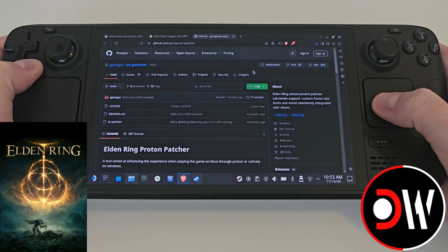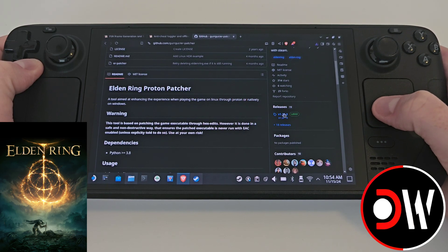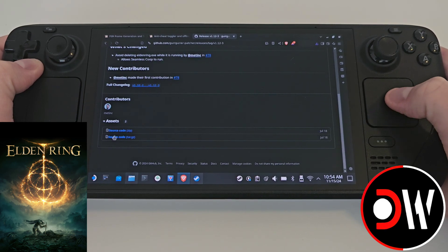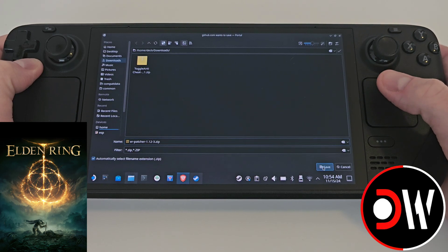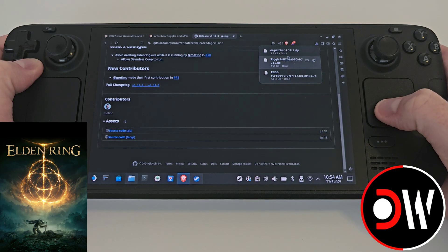Afterwards, come over to ERpatcher's GitHub page. We want to scroll down to releases and grab this file here — source code zip. Download this to your downloads folder, so you should have all three files in your downloads folder.